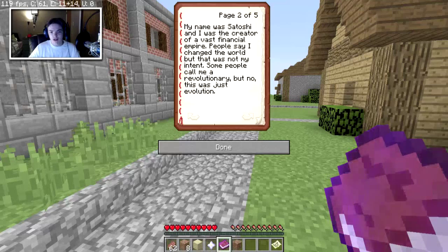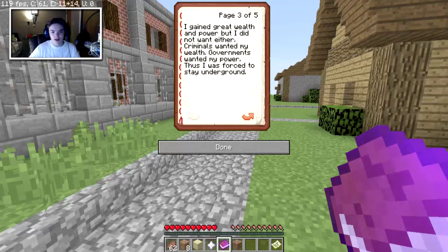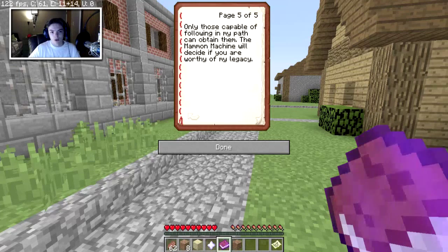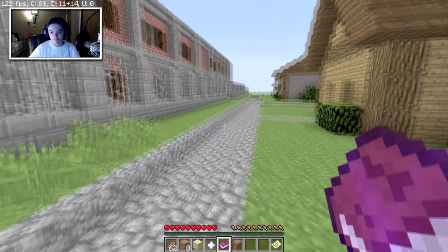Some people call me a revolutionary, but no — this was just evolution. I gained great wealth and power but I did not want either. Criminals wanted my wealth, governments wanted my power. Thus I was forced to stay underground. My wealth will now become part of my legacy. Here lies one of the fragments that unlock my financial empire. The remaining fragments are spread across the island of Bukseros, buried in ruins, buried by time. Only those capable of following in my path can obtain them. The Mammon Machine will decide if you are worthy of my legacy.